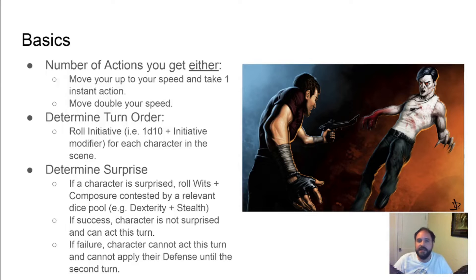On to the basics. In combat, every character gets two actions a turn: one instant action and one to move your speed stat in yards. You can use an instant action to move twice in a turn if you want.